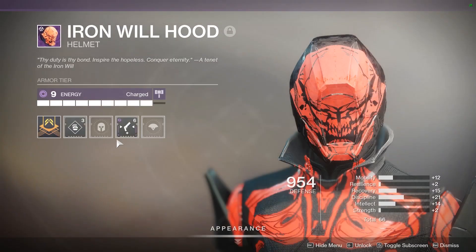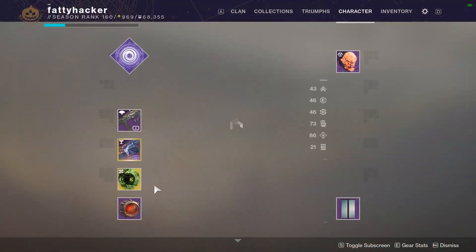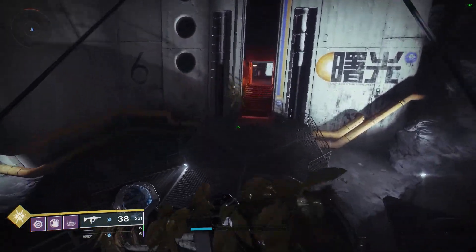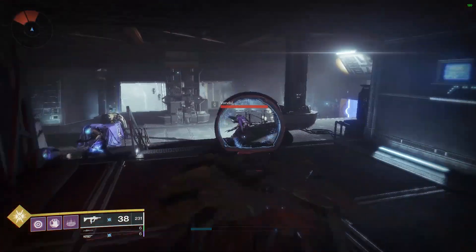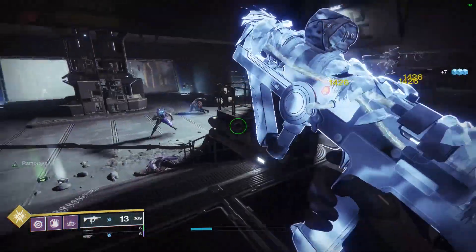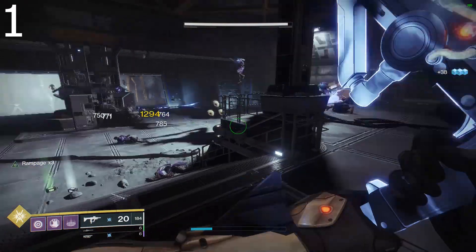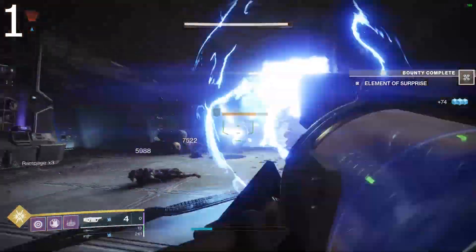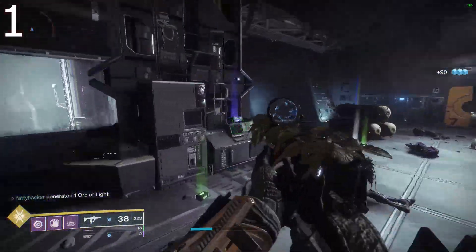Hello and welcome to another Destiny 2 mod testing video. Today we're looking at ammo finder mods, specifically for the grenade launcher. First we're going to take a look at my run through of this lost sector to see the method I used for measuring the heavy ammo drops. I basically just ran this a couple times with and without the heavy ammo finder on and tested the difference, also counting the total enemies killed.